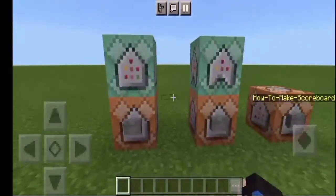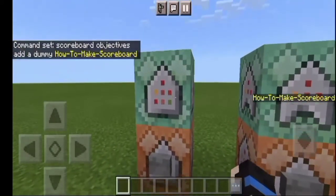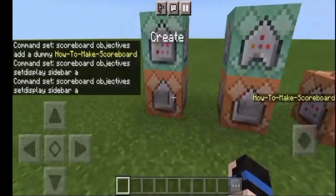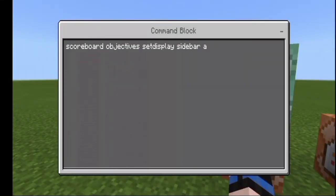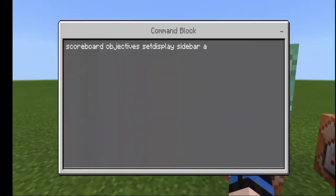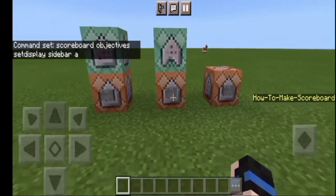So when you run that command you get 'How to Make Scoreboard' displayed. But if you just click the create button in the game nothing will happen — that's why we have this command block. If you click it, it will display the 'How to Make Scoreboard' heading. The command to display it is: scoreboard objective set display sidebar, followed by the name — for me, the letter 'a', which is the internal name for the 'How to Make Scoreboard' display.